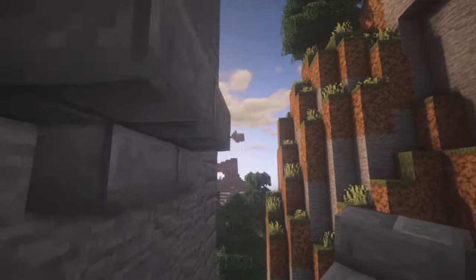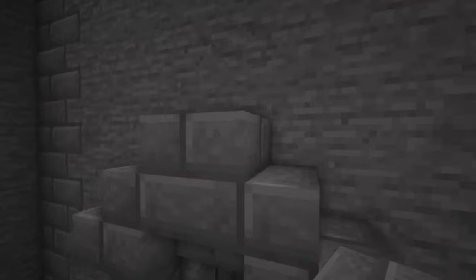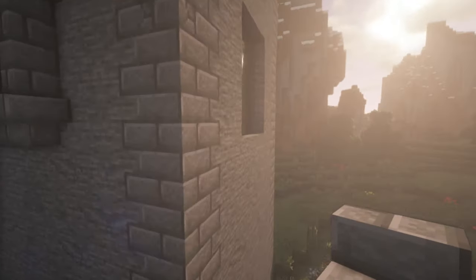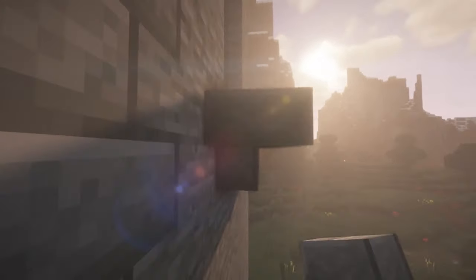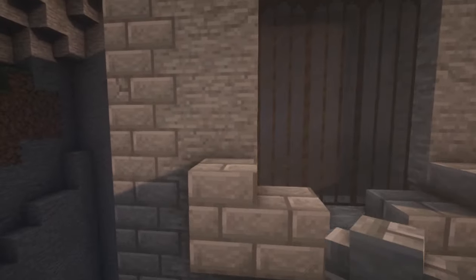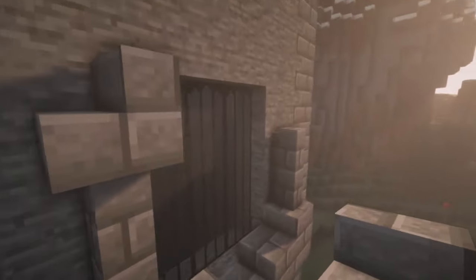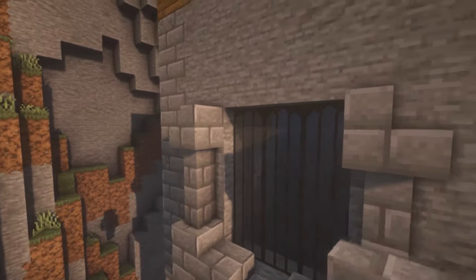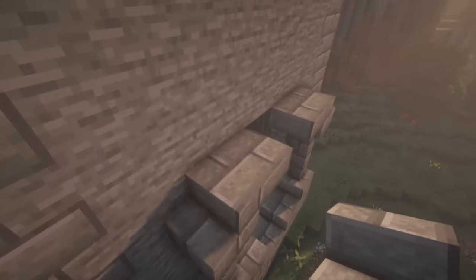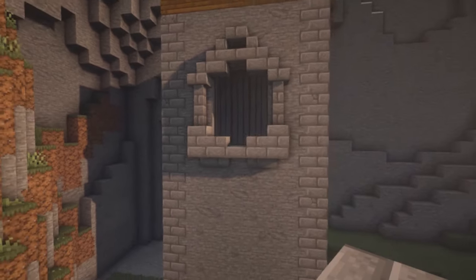Here we'll put three upside-down stairs with two walls on top. A stair, upside-down stair, stair and then a slab on top. For this one we'll go with a stair, slab, stair and then two more stairs on the outsides, a full block, slab, slab and two walls on each side. Next put stairs on top of each of the walls, a slab, two more stairs, slab on top and then a slab right here. That's it for this window.